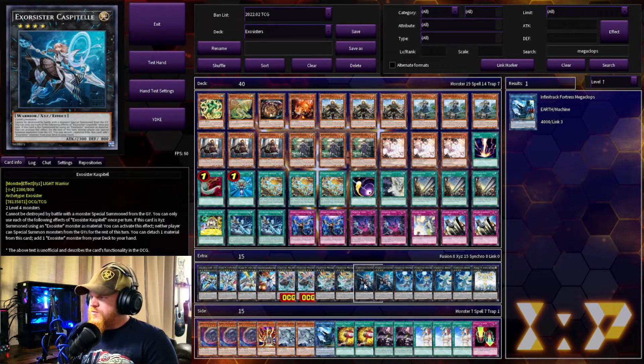We have two Exosister Kaspitelle — same rank, same material requirement, same first line. If this card is XYZ summoned using an Exosister monster as material, neither player can special summon monsters from the graveyard for the rest of this turn, which could be potentially pretty good. It does have a little bit higher attack. You can detach one material from this card to add an Exosister monster from your deck to your hand, so it also has a built-in searcher.